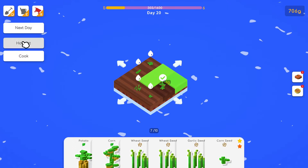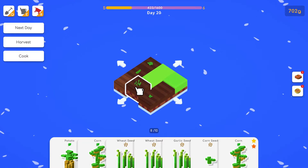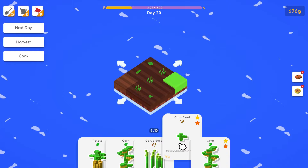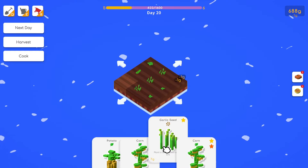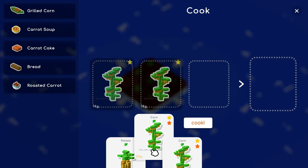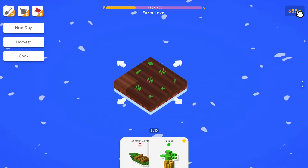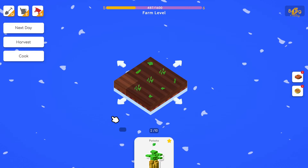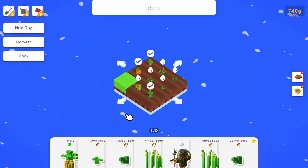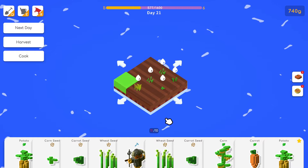Next day. Stupid birds — get out! Harvest, then water everything. We have more wheat, garlic, and two corn seeds that won't give a bonus. Let's see what we can make — carrot cake, no. Carrot soup, we need more carrots. We can do grilled corn which brings in good cash, and it gives you a little hamburger icon when it's a prepared food item.